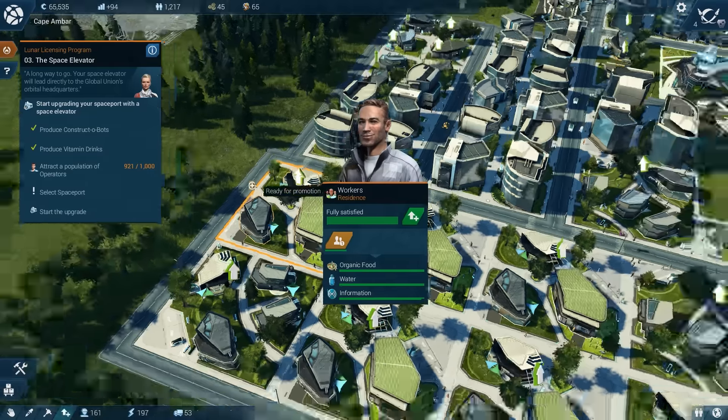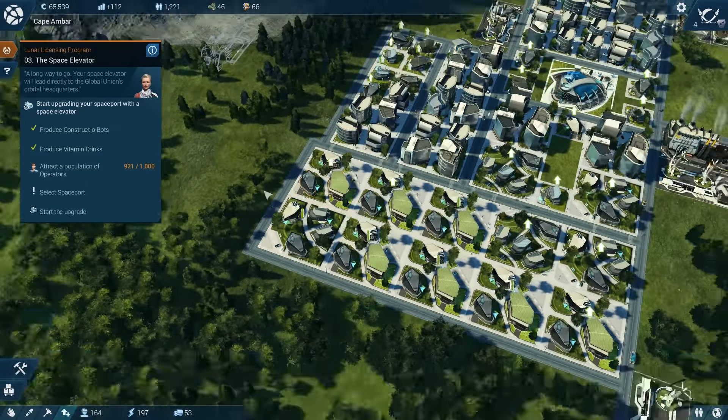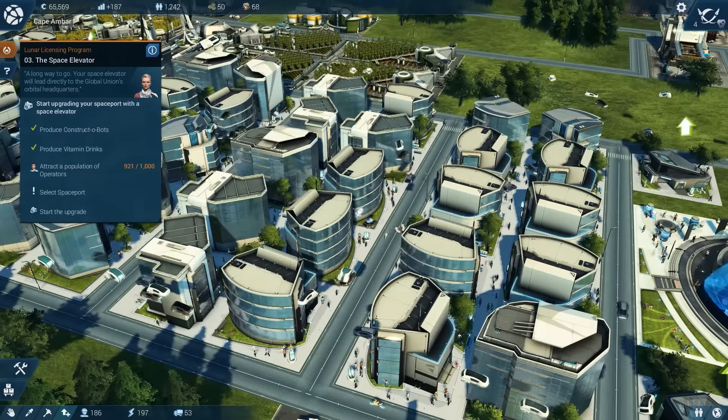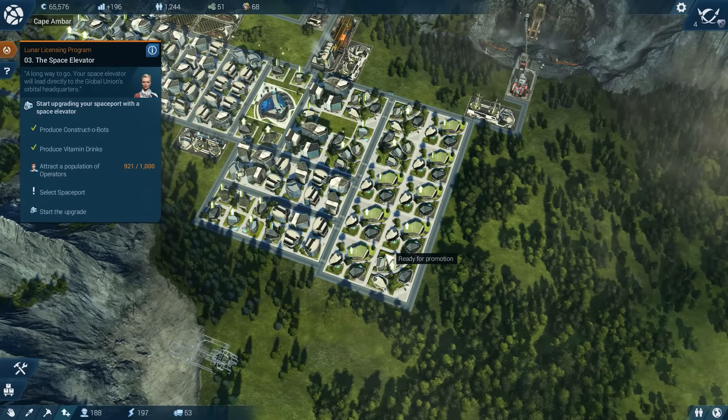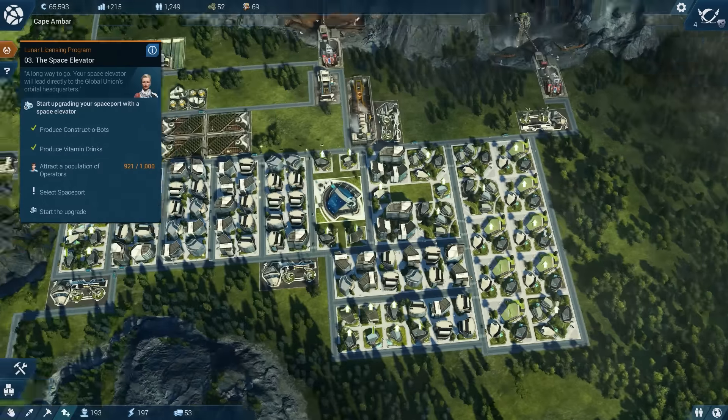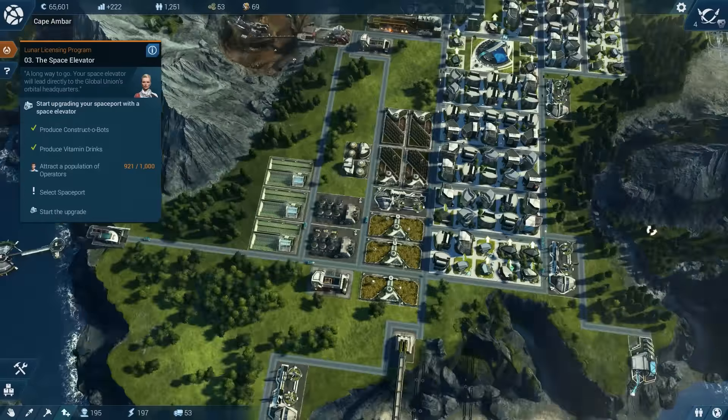It's even more noticeable. Chris Pine, leave me alone. I'm trying to click off of you - I can't quit you. It's the same building. I don't mind that it's the same in name, but the fact that it's the same picture really irks me for some reason. When you're zoomed out, once your city gets bigger, you're not going to really notice that as much. But I notice it now, and I feel like I can't unsee it.